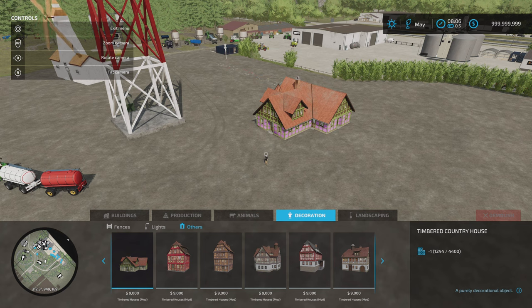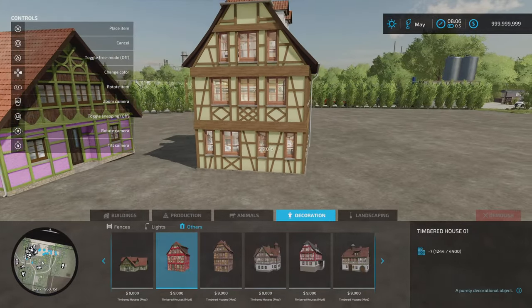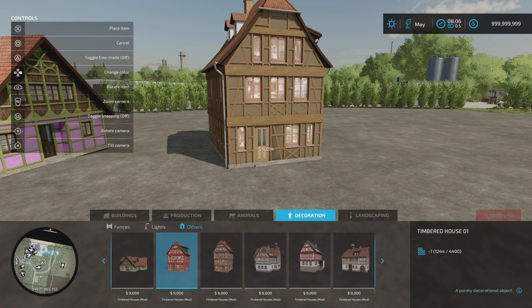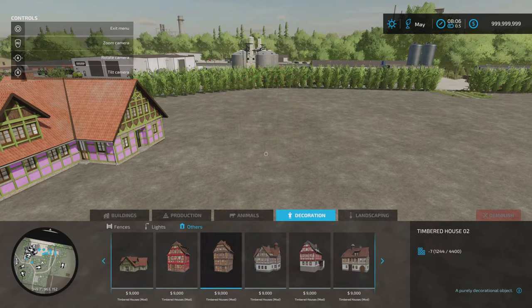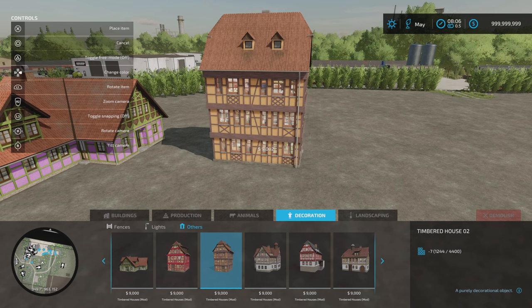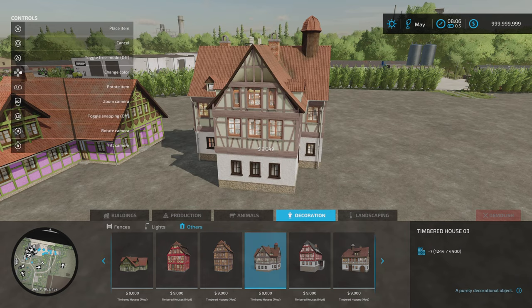Slot counts all come down to one. Every single one is 9,000. The slot count starts at sixes or sevens. We can rotate them, and we can go through all the colour options. I'm not going to go through every colour option on every single building, but you can change the colour as we go through. These don't freely rotate — they go round in increments.